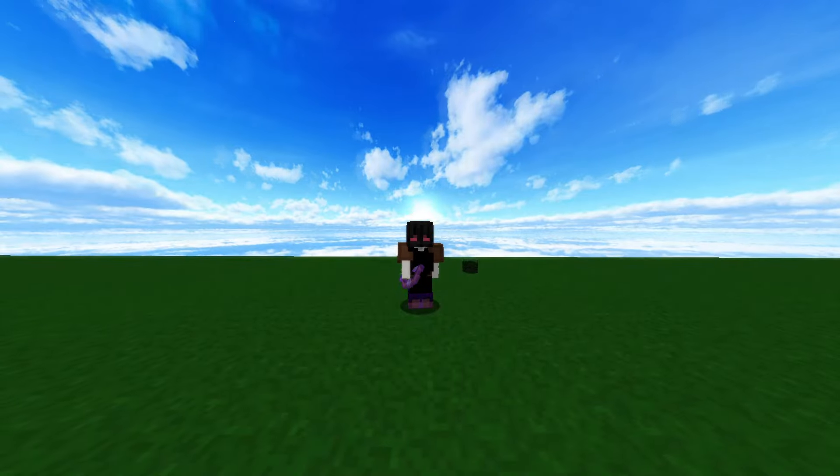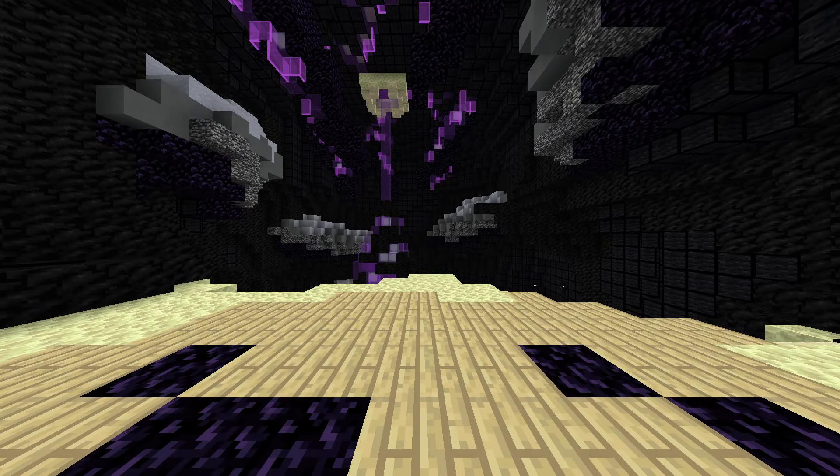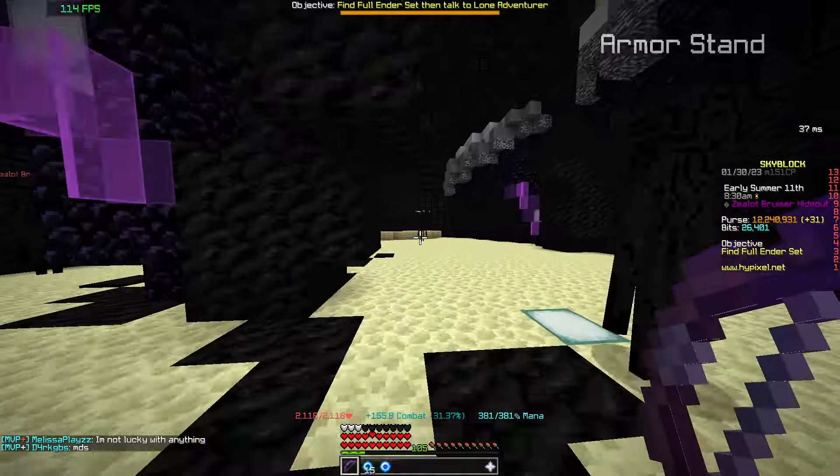For this method of grinding Zealots, we're going to have a maxed-out set of Shadow Assassin, a Juju Shortbow, a level 83 Mythic Enderman pet, and our maxed-out Zealot 5 ability. As a little bonus, we're going to be grinding in the Zealot Bruiser hideout, which gives double the spawn rate of special Zealots.